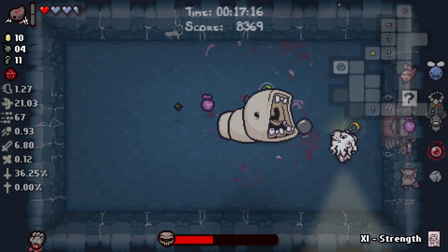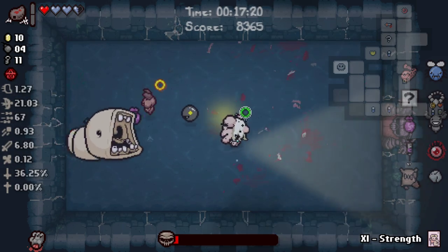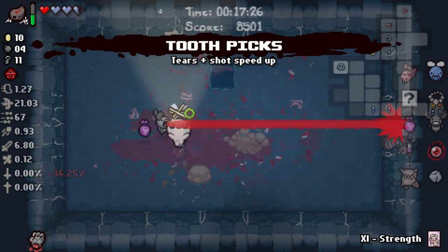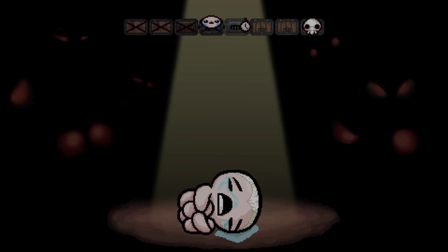Do you think we've got enough ways to slow enemies down? Spider Butt, Nightlight, Lil' Gish — we're a little over the top. I kind of want both, but Toothpicks is going to have just a catastrophic — in a good way — effect.